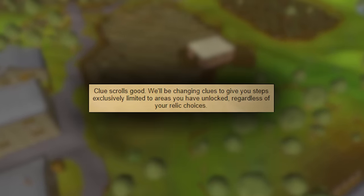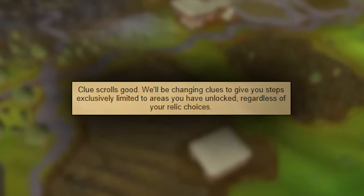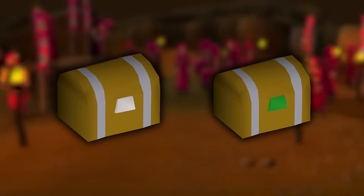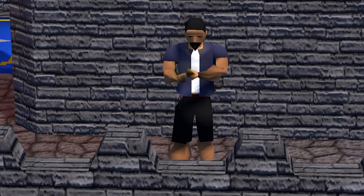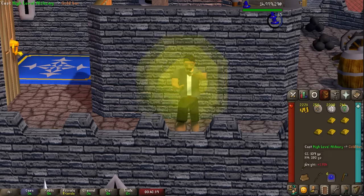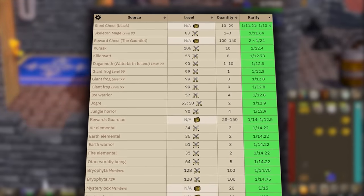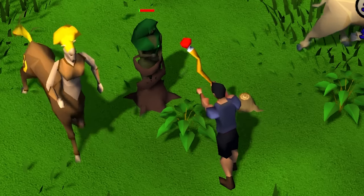We've had confirmation that clue scrolls will only give you steps in the regions that you've unlocked. Don't sleep on your clues if you do get them early. If you're going to alch anything in the first place, you're going to need nature runes. A good source of early nature runes and alchable drops are the tree spirits in the Enchanted Valley.